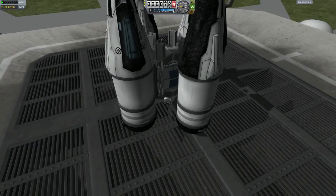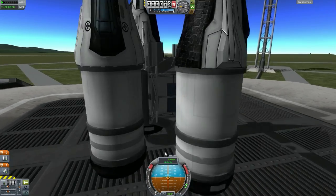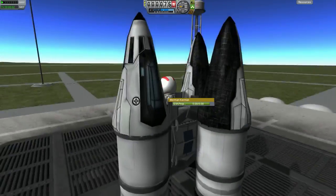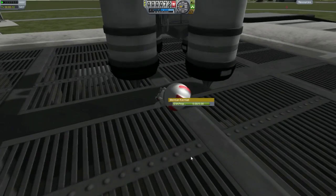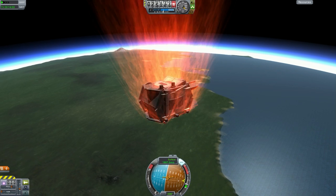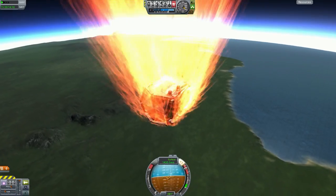Here's how you get the Kerbal in: right-click 'board' - he's inside the drop pod now, having teleported through. Then you right-click the seat, click 'leave seat,' and he teleports out. Pretty cool! The finalized version uses small control surfaces - the smallest type of wings available in the game. I couldn't find anything smaller; if I could, I would have used something else since these aren't really made for this purpose.